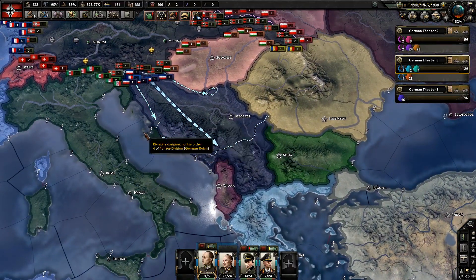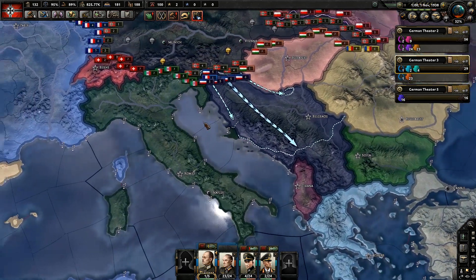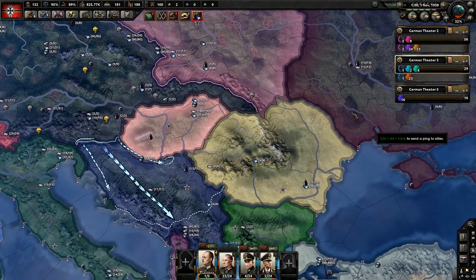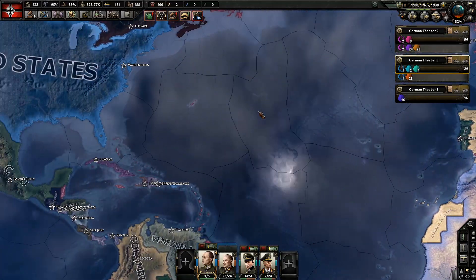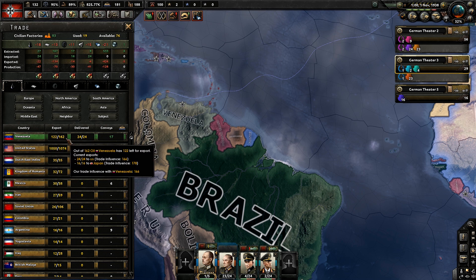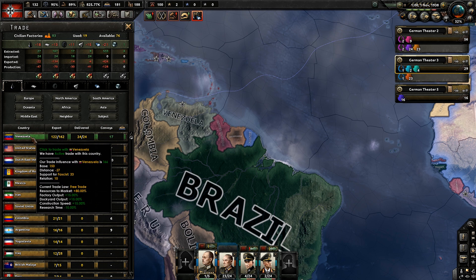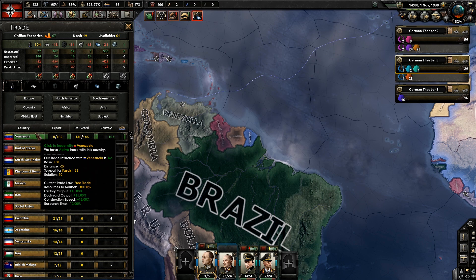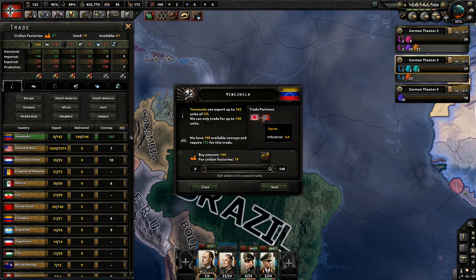That is pretty much how to tell what someone is doing. The reason you would want to do this is — say for example if you were getting ready to invade Poland and you really wanted to cut off their weapons supply, or this is a perfect case for the United States and the Allies if they want to cut off oil to the Axis. They can just go over here to trade, then hover down here over export and see who they're trading with. Or, just hover over here and you can see Venezuela is trading oil with Germany and Japan. You can also change this up if you have enough influence and trade to request all of their stuff — so we could do that, and it would actually cut Japan down a lot by the oil.